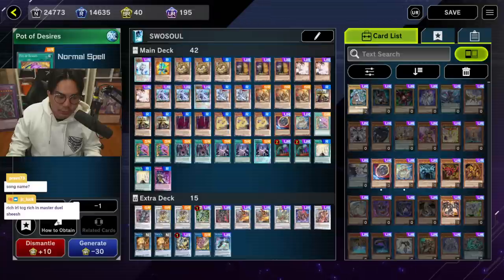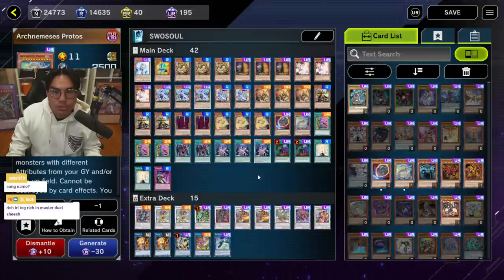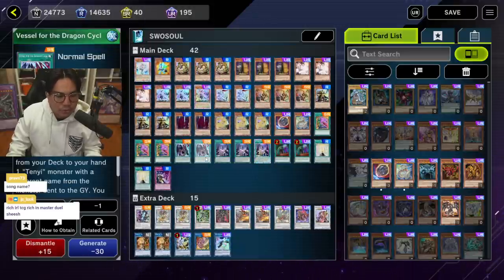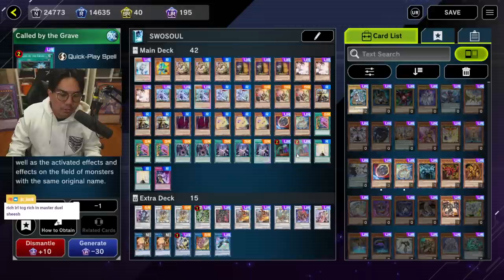I play triple Desires because it's literally part of the core — you don't really care what you banish. If you banish your one Blackout, one Protos, or one Death Bar, you just change and adjust your lines accordingly. The draw two is way too impactful to not play, especially in Master Duel, where seeing more cards early is very important in best-of-one. I play two Vessel and two Circle — one is better going first, the other going second, so having two and two gives great versatility. With Desires I don't want to brick on them, so two and two feels right.